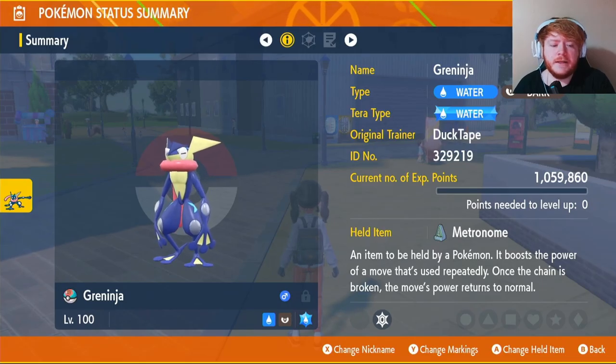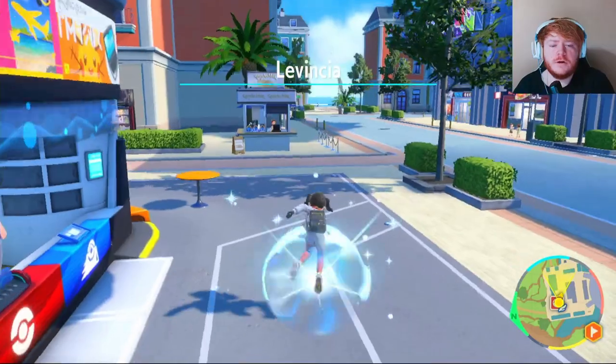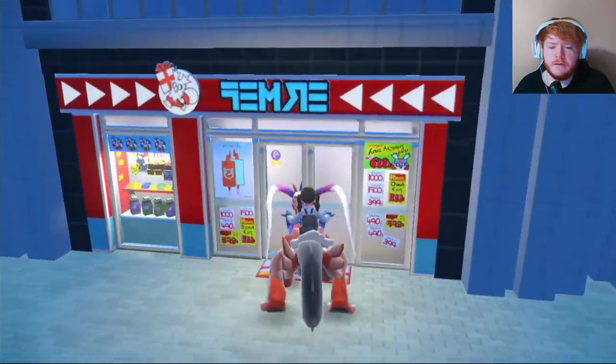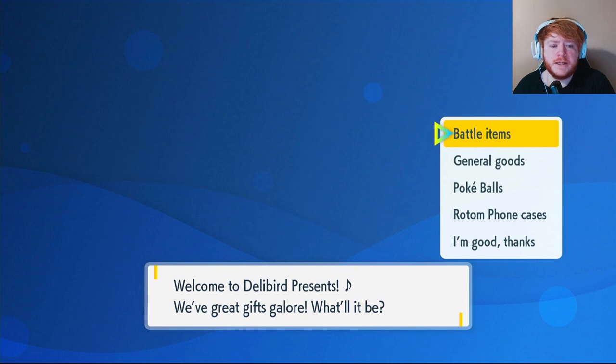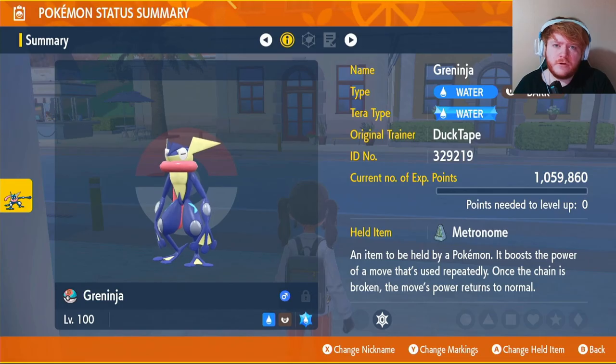For the Metronome held item, fly over to Levincia North. Head in that direction and there will be a Delibird shop. Once inside, click Battle Items, scroll down to the Metronome — it will cost you 15,000.